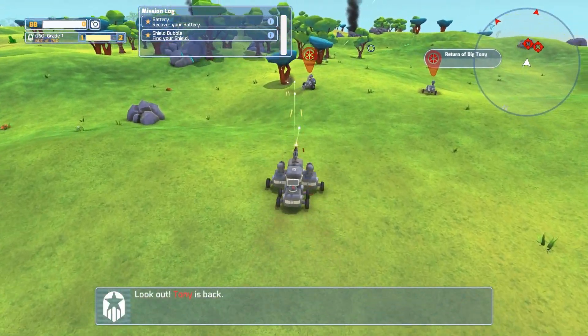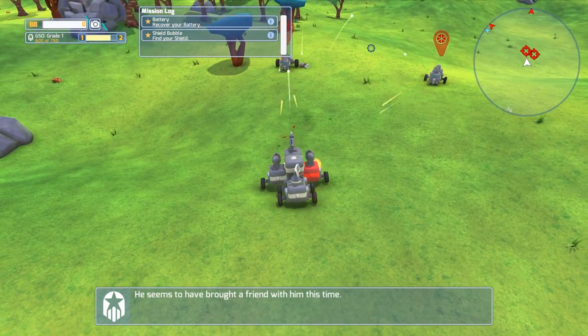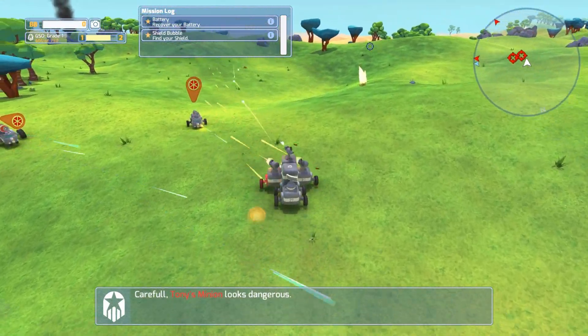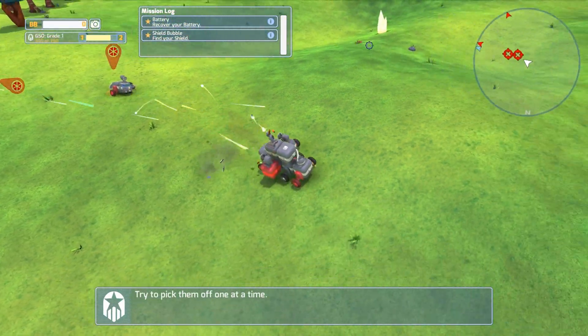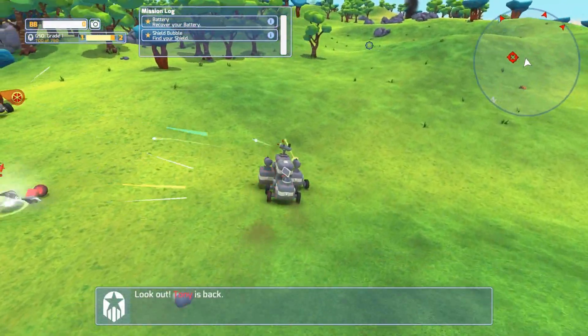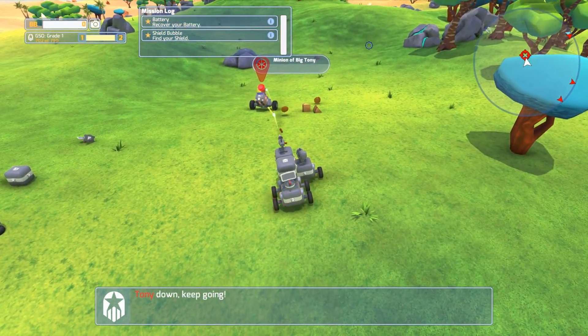I don't know who these guys are. I don't quite know who Big Tony is, but we'll try to defeat them all the same. It looks like they're kind of ganging up on us. Let's try to split them up if possible. Oh, it looks like stuff on my tech is about ready to blow up. Alright, so we lost a wheel. We lost a gun. But it looks like we're going to win the fight.